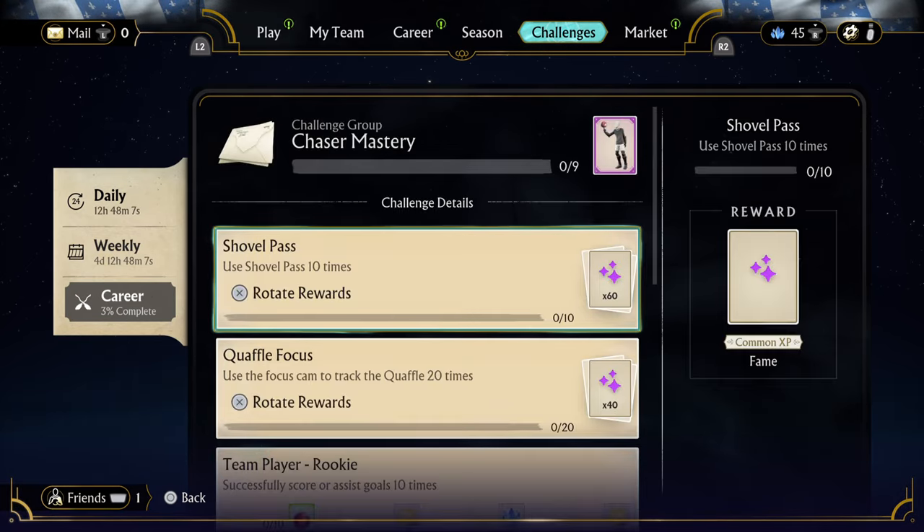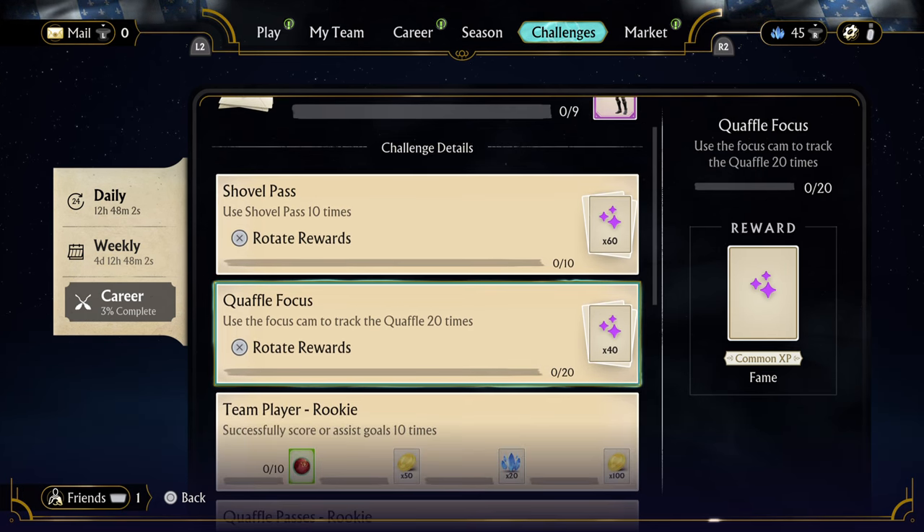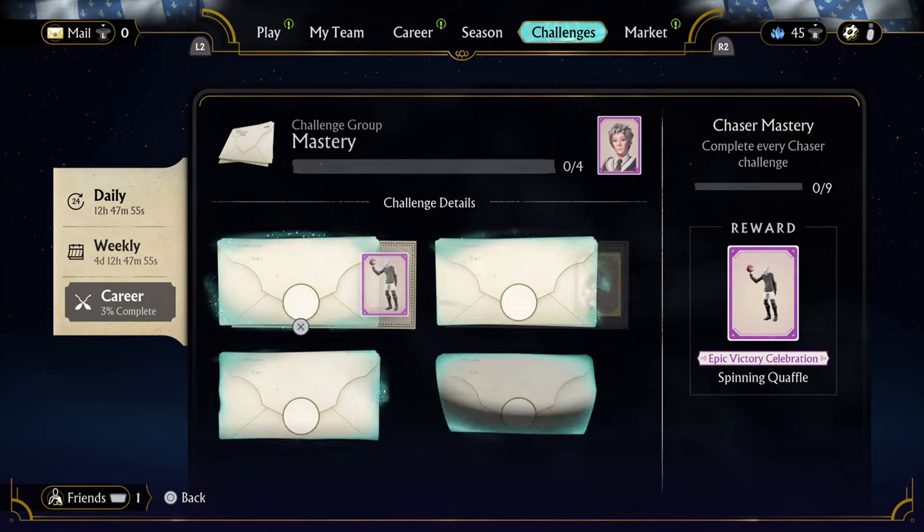I am going to do the chaser roll. I could use Shuffle Pass 10 times, but actually I am going to use the focus cam to track the quaffle 20 times. It's going to be nice, easy, quick and simple for that one.